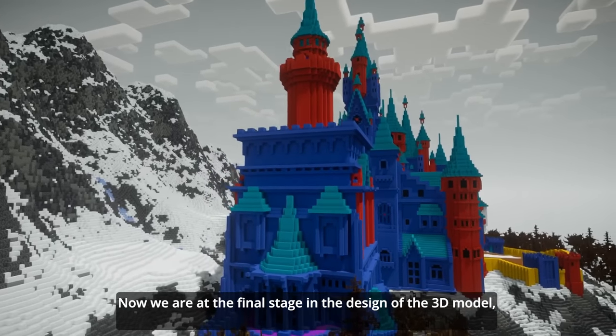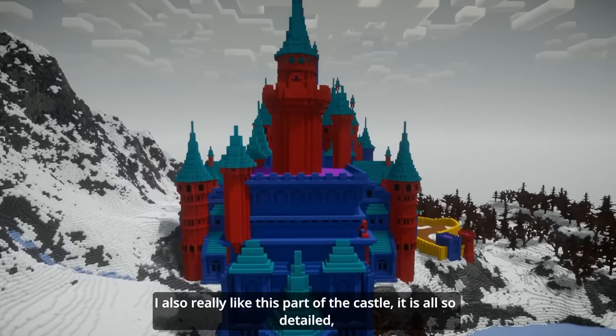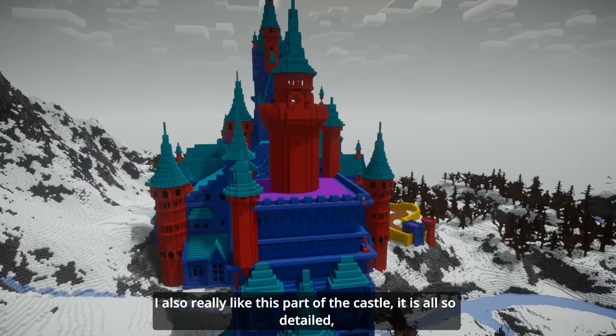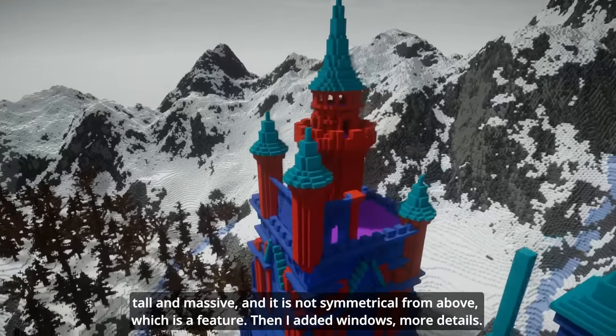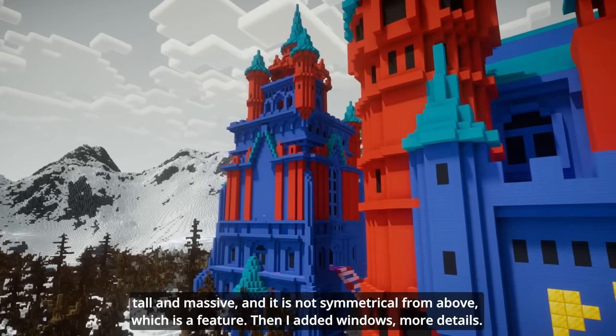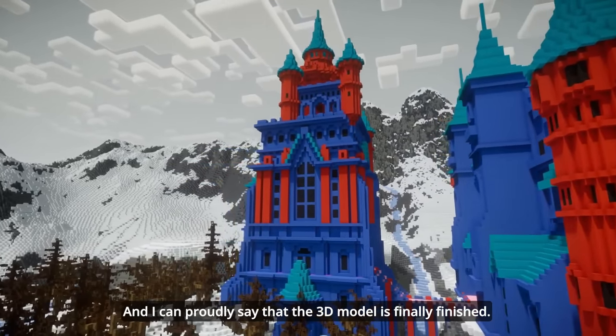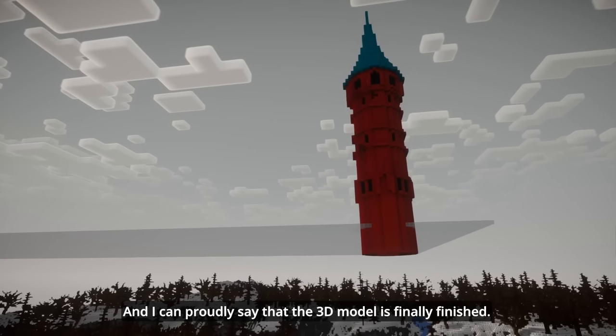Now we are at the final stage in the design of the 3D model. I really like this part of the castle — it is so detailed, tall and massive. And it is not symmetrical from above, which is a feature. Then I added windows and more details. And I can proudly say that the 3D model is finally finished.